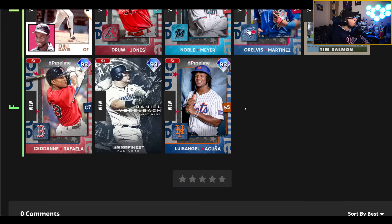In my F tier, I only have three cards: Zidane Raffaella, Daniel Vogelbeck, and Luis Angel Acuna. They definitely could have some play, especially on All-Star. But Vogelbeck is too low on contact from both sides to really be a top-tier first baseman. Acuna and Raffaella are a little low in the overall hitting attributes, especially Raffaella. I've still hit some really good swings with Raffaella, but I wouldn't recommend them unless you really need a different shortstop or utility-type guy.